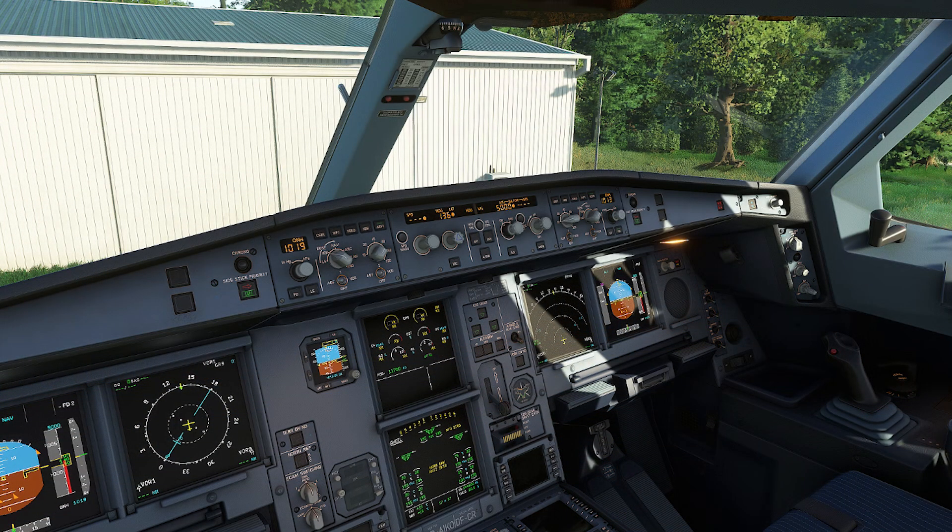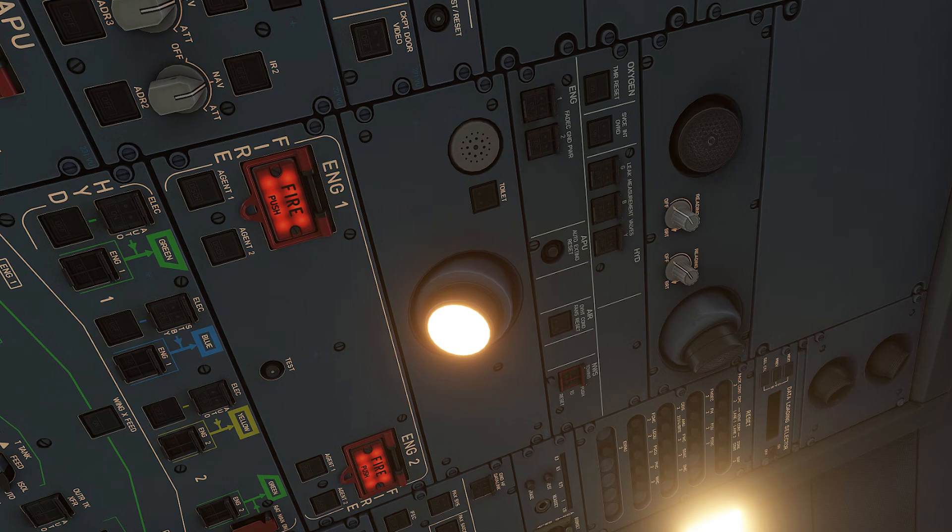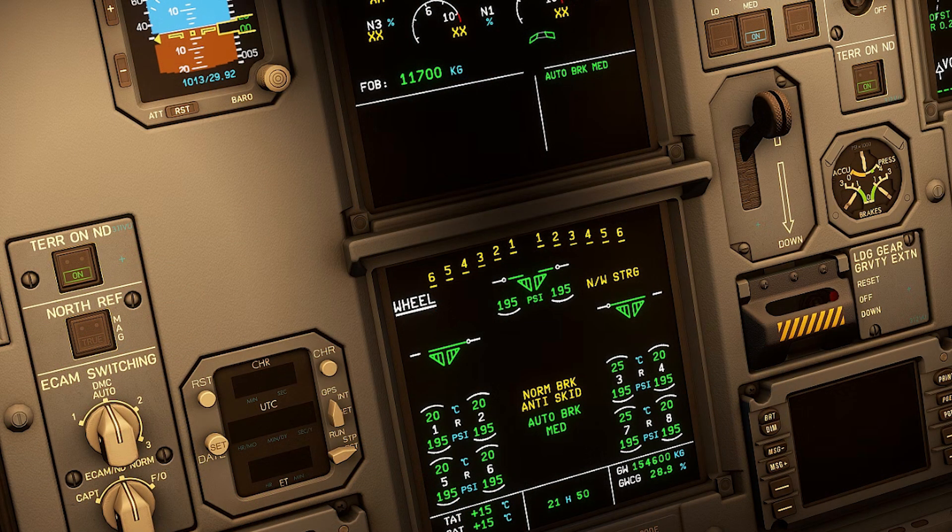When observing the interior of the aircraft, things don't get much better. The interior lighting, button placement, as well as the textures of the switches themselves look quite nice, but the resolution of the various screens within the cockpit seems to be completely off. Not to mention, the font used for the screens is also not representative of the real A330, at least not from most of the images I've come across so far when comparing this project to real life. Not a real-world pilot, so I wouldn't claim to know — but do let me know in the comments if you think I'm right on this one.